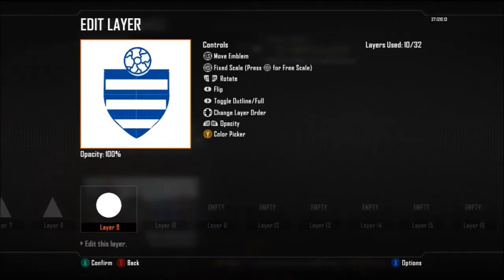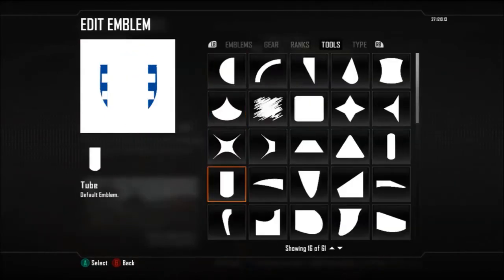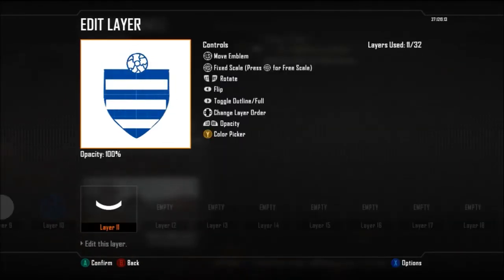Now you're going to see here I'm going to make the top bit of the emblem. I did a bit of a thing so I'm going to reduce the size of the EMP a little bit and we'll make the little crown on the top.